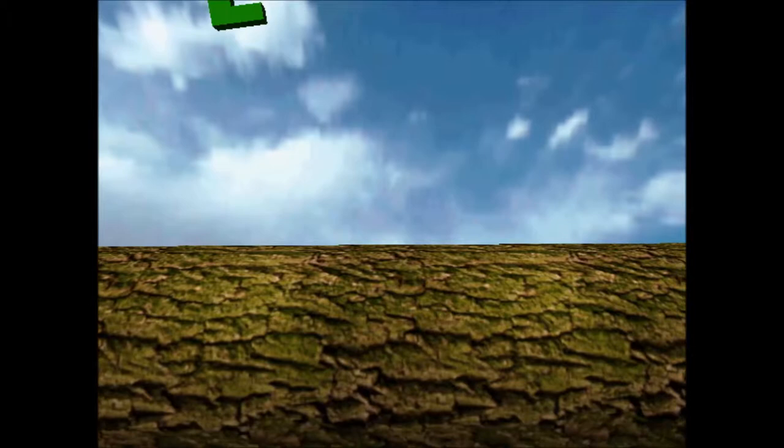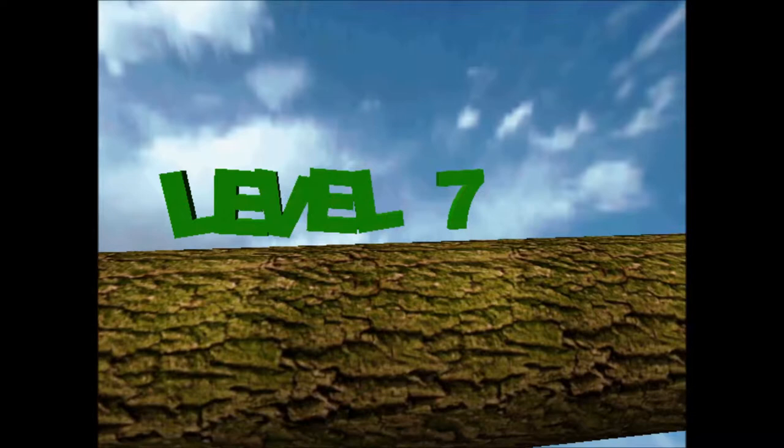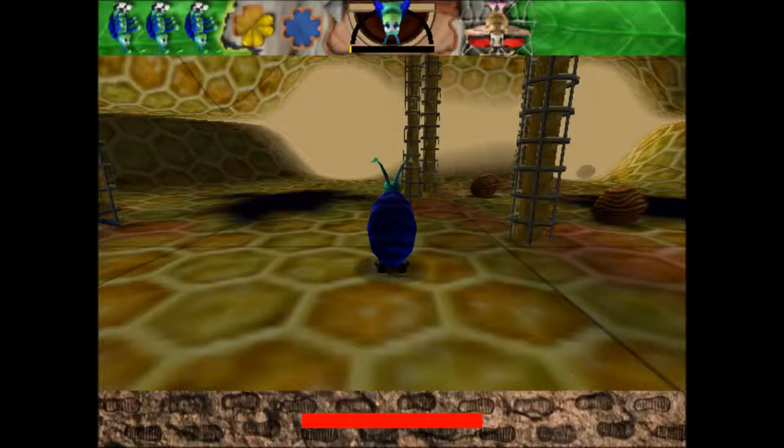PC Games Girl here, and hello and welcome to part number seven of Bug Dump. Today we're going to be playing level seven, where we are going to be taking on the queen bee in the beehive.